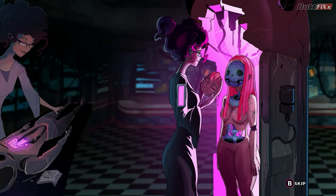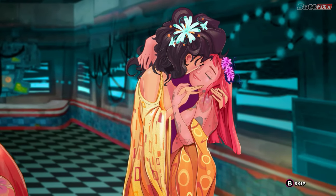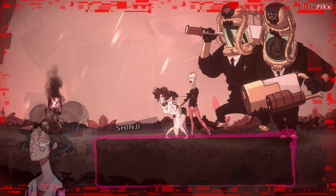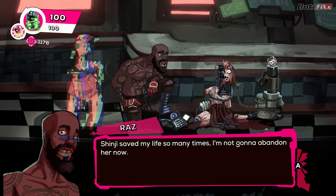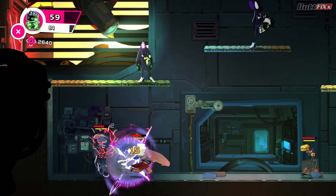So let's get the basics out of the way. You're an android created by Shinji, a scientist who apparently created you to have a romantic relationship with you. This Marilyn Manson-looking evil corporation type guy kidnaps Shinji, and his two henchmen called dickheads beat you to a pulp. A guy named Raz picks up your remains, fixes you, and now you must find your way to the evil corporation guy and rescue your creator-slash-lover Shinji.